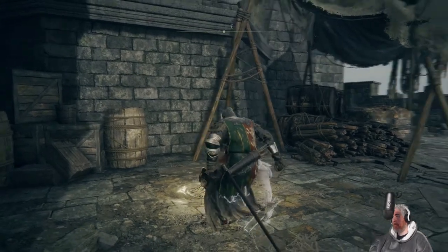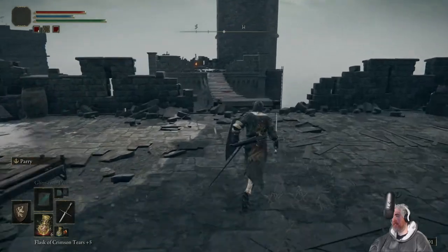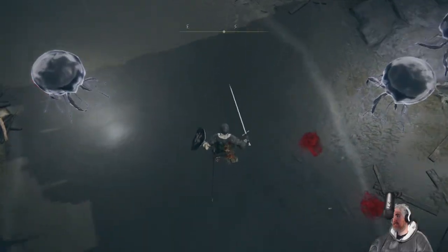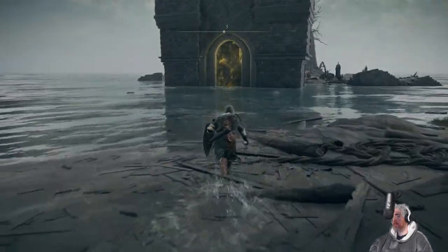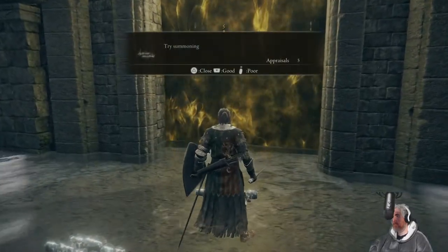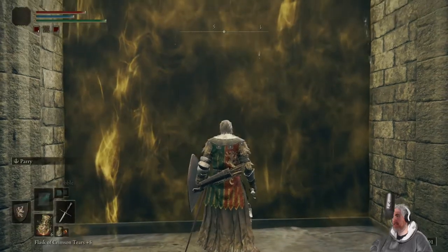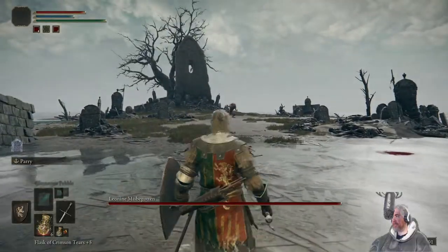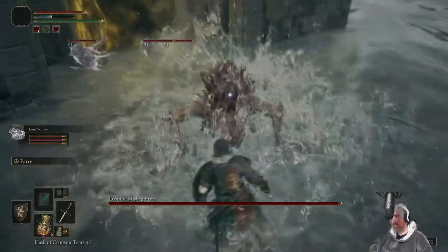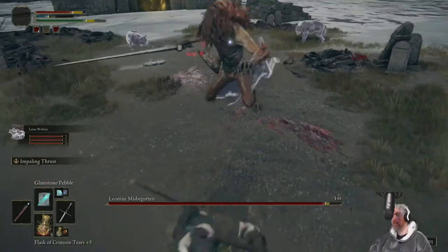Have a nice sit. Instead of going over to these enemies, we're just going to drop off the bridge and head into the boss. Try summoning — that's exactly what I'm going to do. I have some dogs basically. Leonine Misbegotten. Get him, doggos!